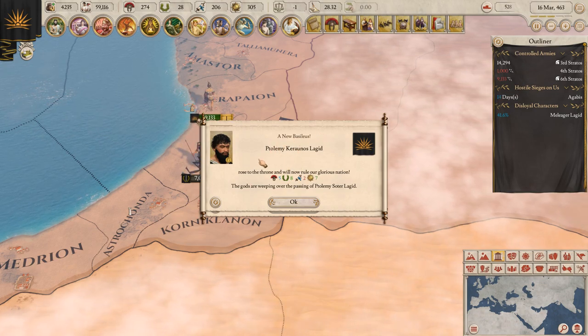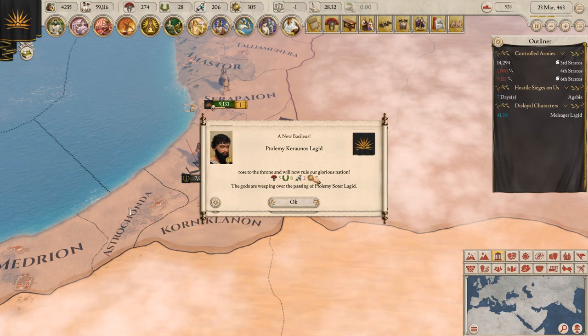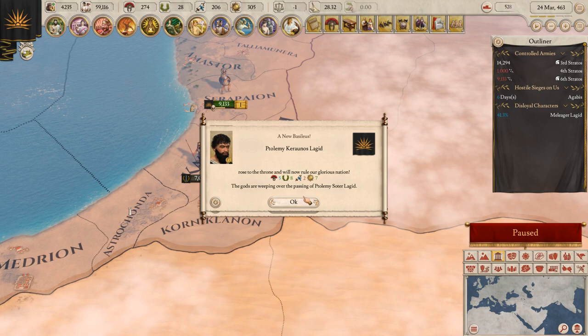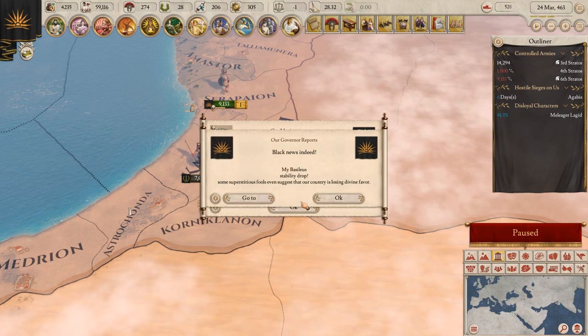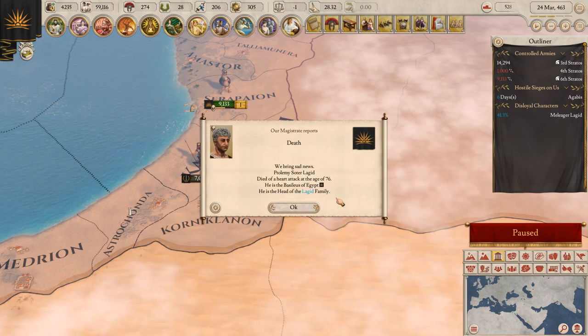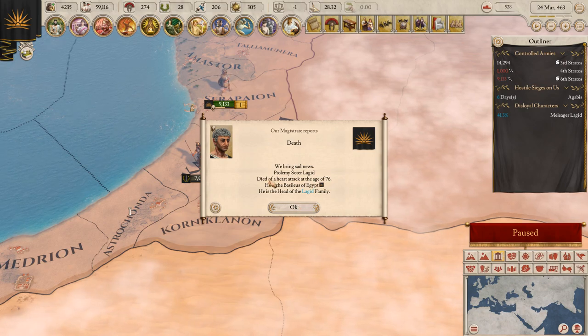A new Basileus — Ptolemy Karenos Lagid rose to the throne. He's a 58/27. The gods are weeping over the passing of Ptolemy Soter Lagid. We have a stability drop — he was 76, he died of a heart attack.